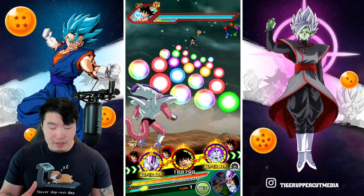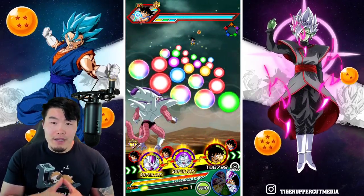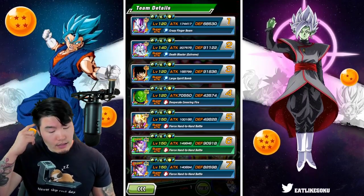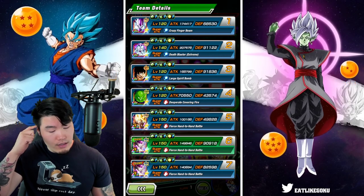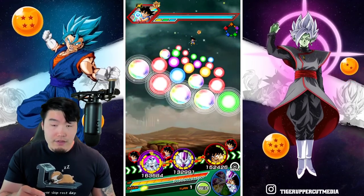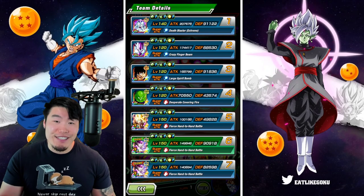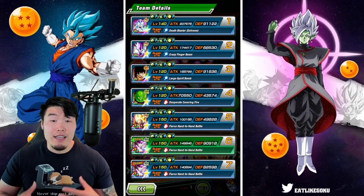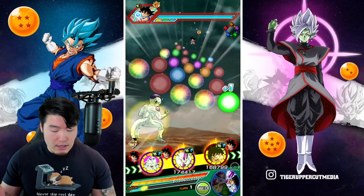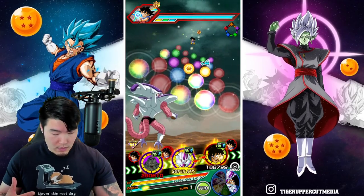Alright, so first rotation we have the two Friezas and the Goku. I want to get my Namek Goku linked up with the new LR Goku, and we're going to try to get the full power Frieza and the third form Frieza together. We definitely don't want the third form Frieza to tank those attacks right now because he doesn't start off too good in the defense department. Let's give these guys a couple orbs — we'll try to save most of them for the LRs though.